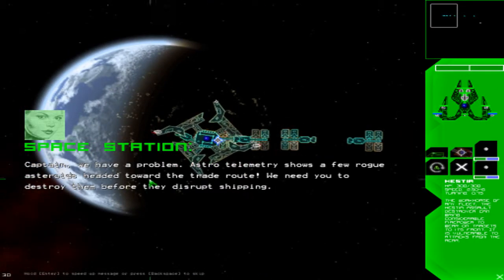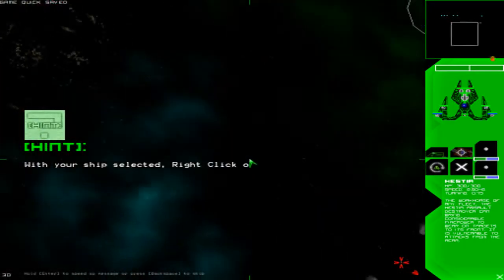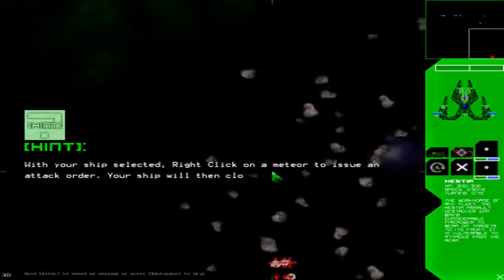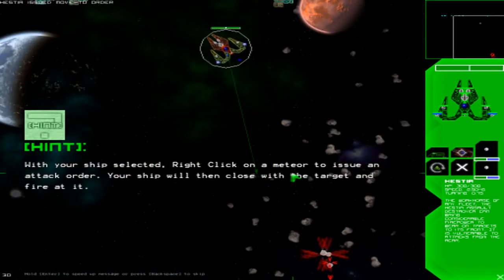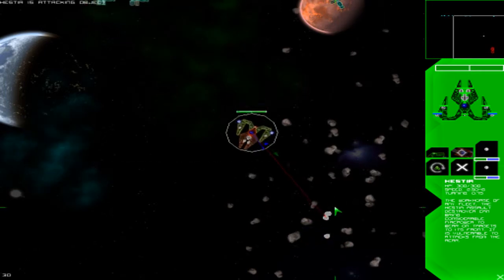Captain, we have a problem. Astro telemetry shows a rogue asteroid headed towards the trade routes. So we've got some asteroids heading in this direction and we're going to intercept and destroy them before they have a chance to hit these ships here.